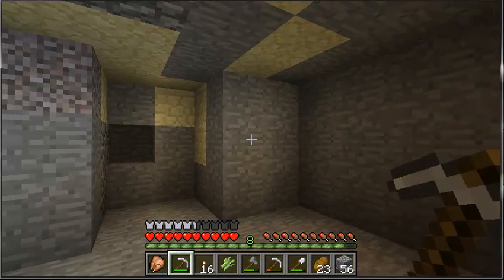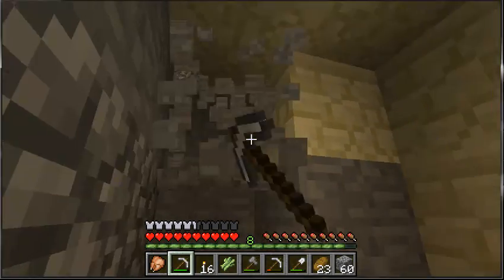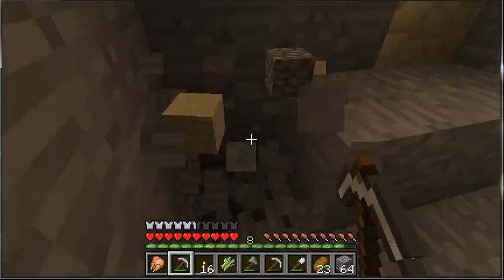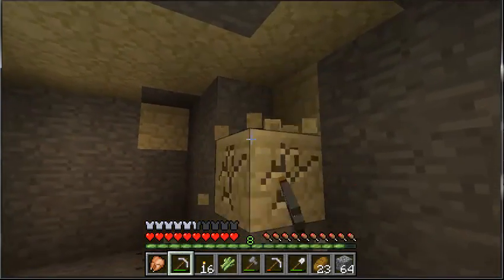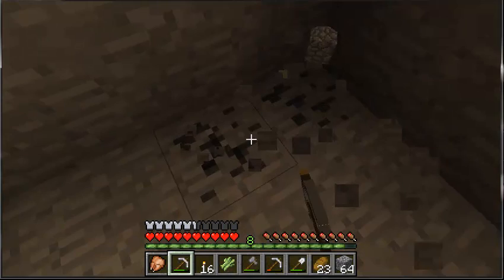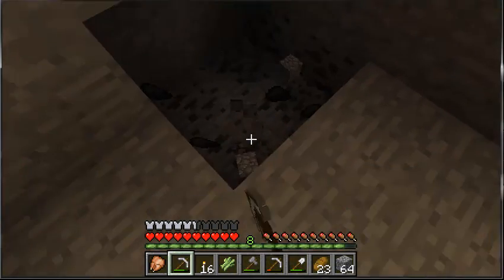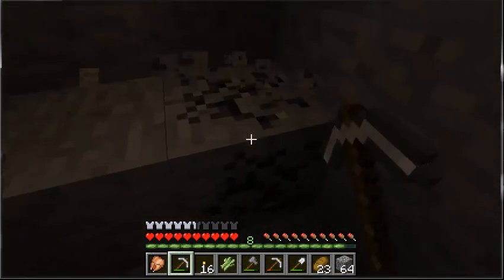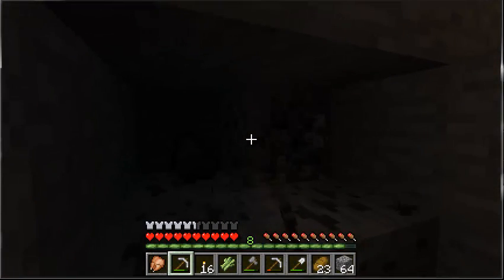Another thing in this snapshot is sandstone stairs. Basically this is going to be another add-on to the stairs collection. Of course, these stairs can be put upside down like all the other ones, and this time they're just going to be made out of sandstone, so you can make a whole bunch of different creations and it'll match a desert theme. Next up: a bunch of small changes and bug fixes to the current Minecraft, which is 1.2.5 — don't quote me on that, because I'm not quite sure. But whatever.